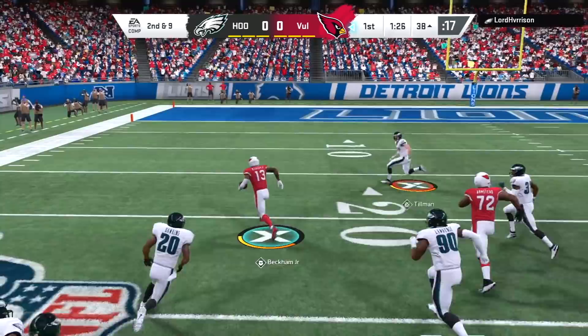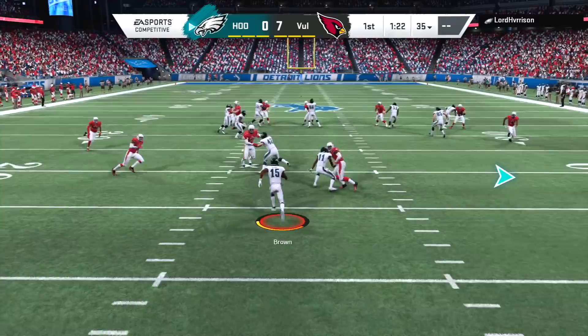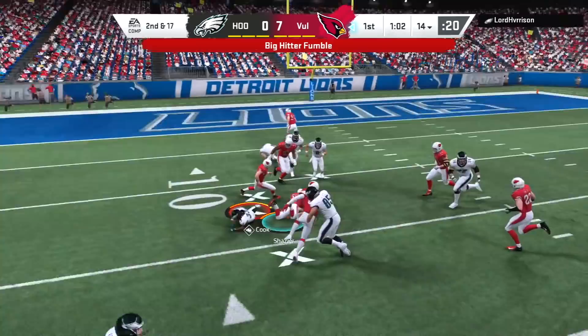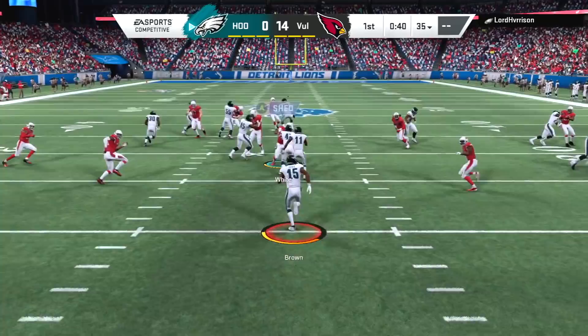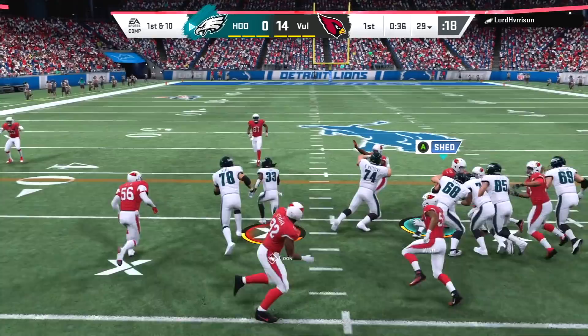As run-heavy as Madden 20 is right now, you really want to have that Enforcer superstar ability to knock out those top running backs. When they try to stiff-arm you, you counter by sending Pat Tillman at them. The trick to using Pat Tillman is not getting swerved in the open field like my opponent did with Odell. Instead, click off and let Pat Tillman blast Dalvin Cook — which is the best way to use him. When you click off, the CPU gets an automatic hit stick animation.